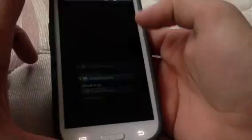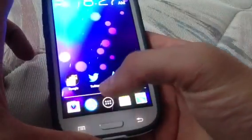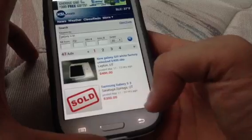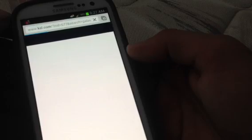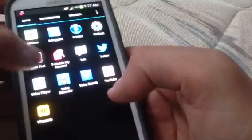Go to your internet browser. It says 4G. And quickly use the data. And now I'm on 4G. Let's go ahead and do a data speed test.